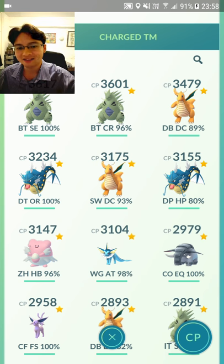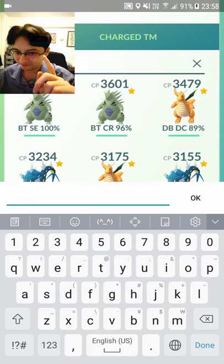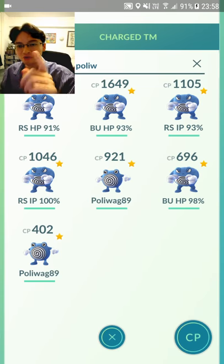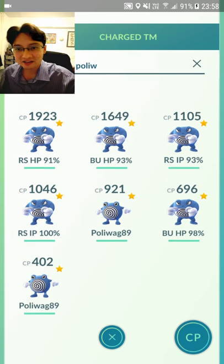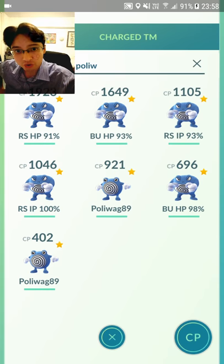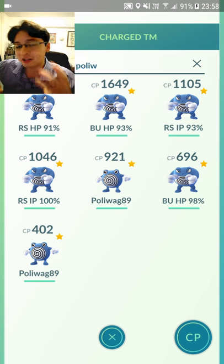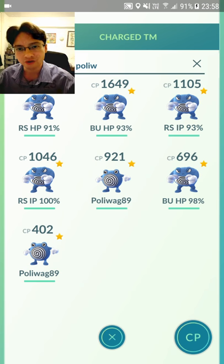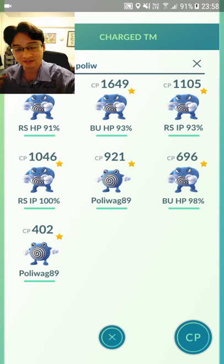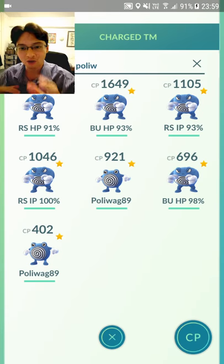The next Pokemon I'm going to use a TM on is not something you would expect. I'm going to use it on a Rock Smash — on this particular 91% IV, 1923 CP Poliwrath. Because Poliwrath is also a fighting type. As well as Machamp, this is one of the other good fighting types — it's much more powerful than Primeape. This is the one you want to power up and try and get Rock Smash Dynamic Punch. Ursaring can't learn Dynamic Punch, it can only learn Close Combat. But Poliwrath can learn Dynamic Punch.